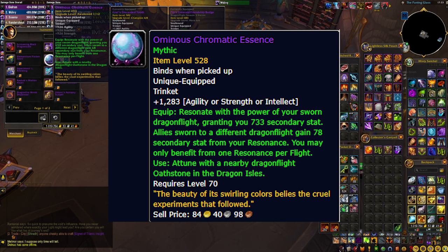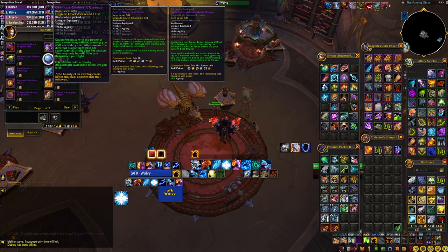It's optimal to have 5 of these in your raid with every person attuning their stat to a different old stone, so you have all 4 secondary stats available, plus one person who doesn't attune theirs to any, which gives a bunch of all secondary stats.